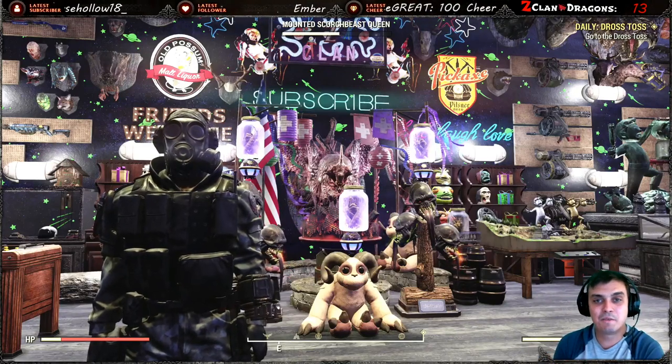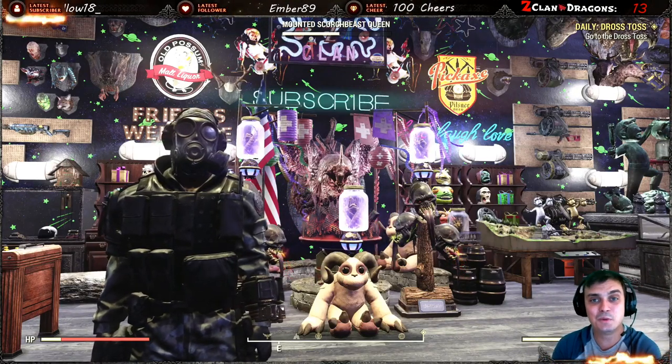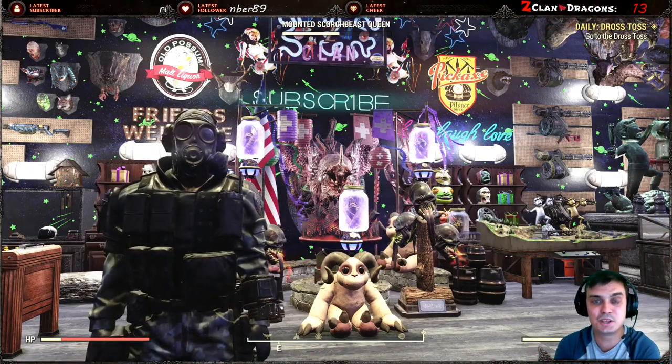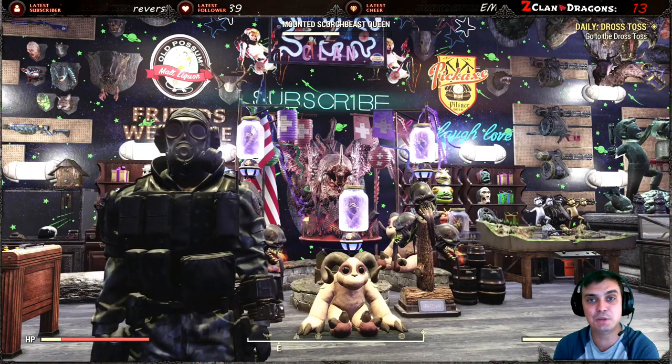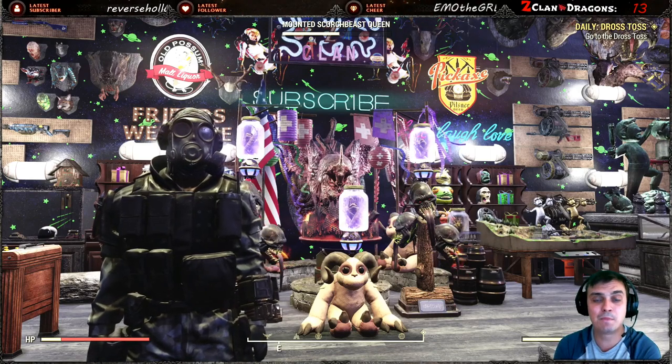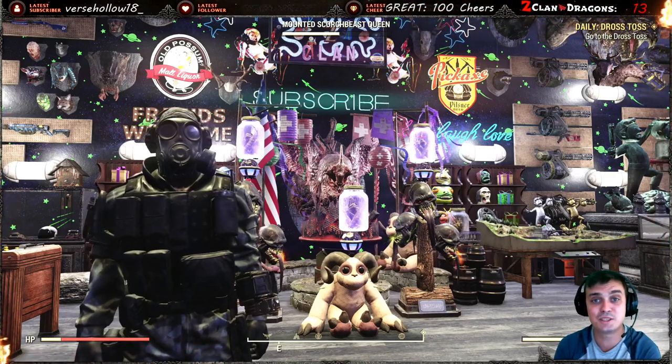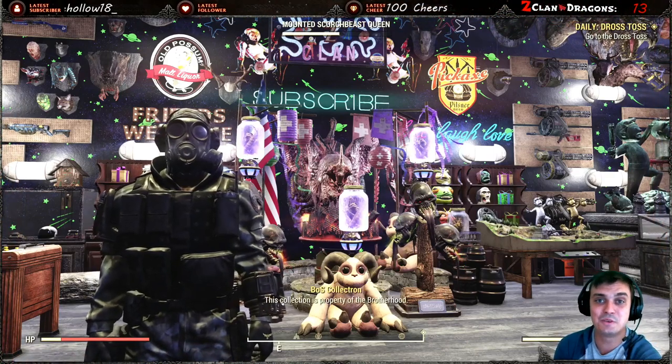Hey, what's up Z Clan and everybody else, how you doing? I hope y'all doing good. Welcome to my Fallout 76 limited rewards video. In this video we're gonna take a look at the Watching You emote, which you can unlock by playing Season 2 and reaching rank 54. Let's stop wasting time and jump into the review.